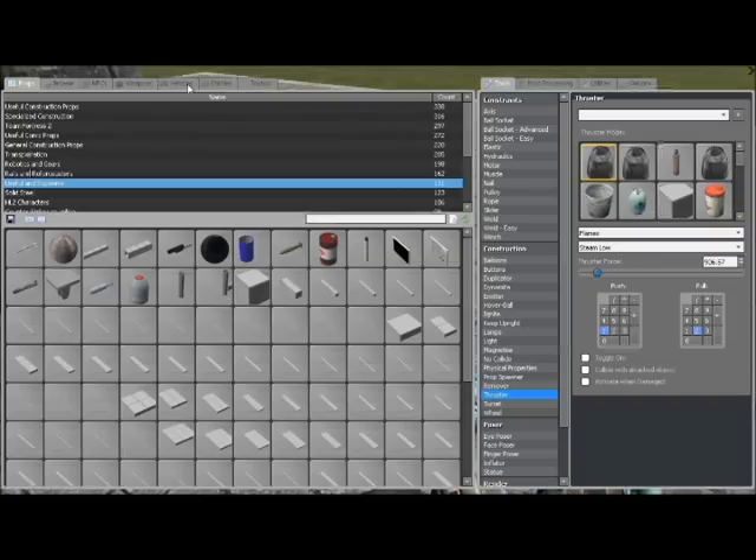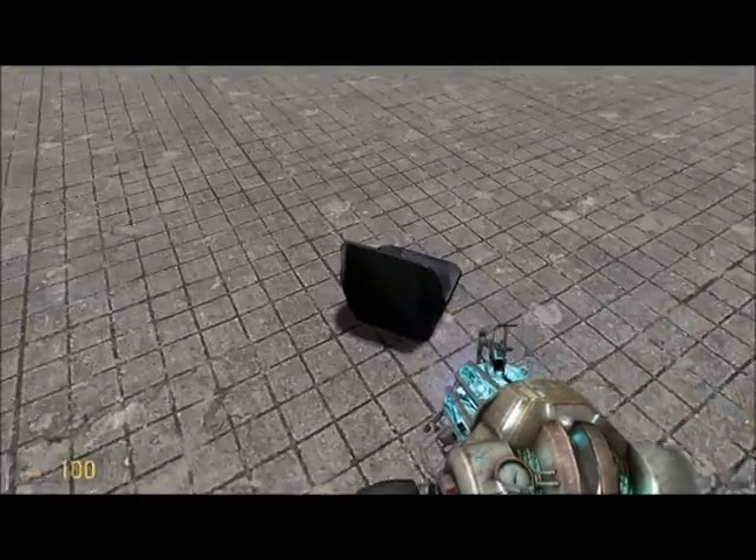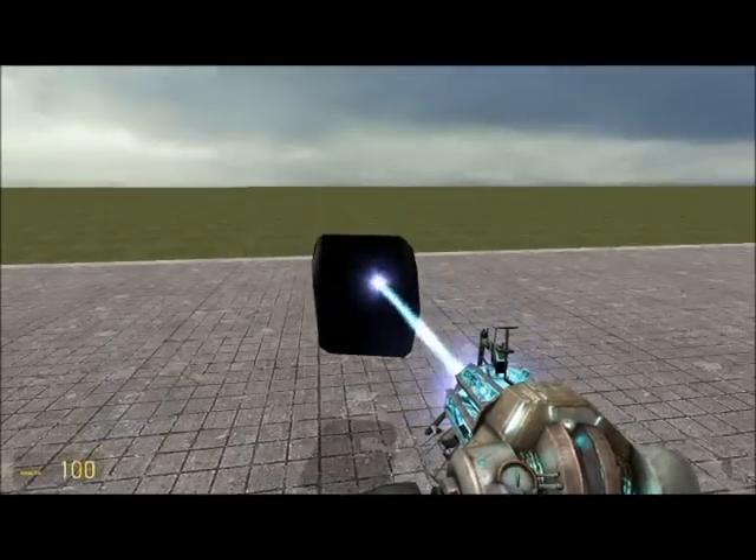I'm going to put a seat on the rocket. Oh yeah, if you want to fly, press V.